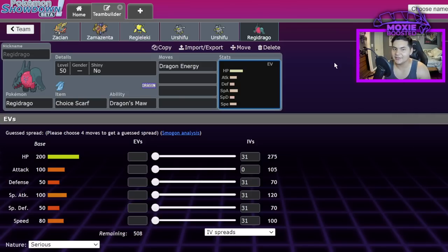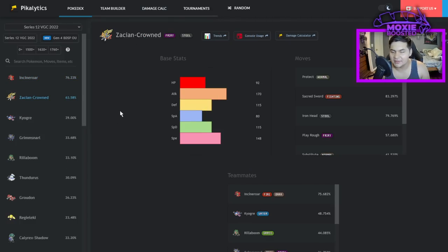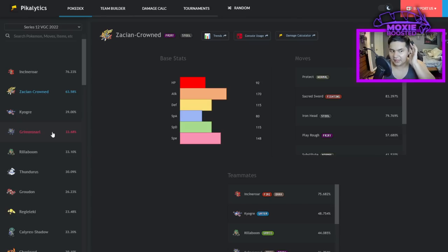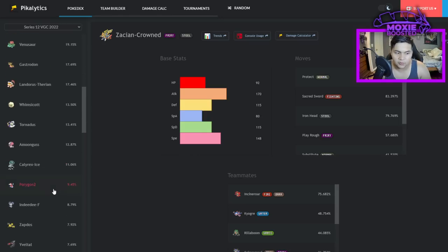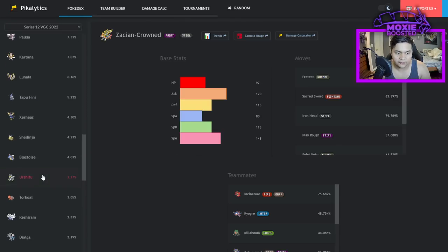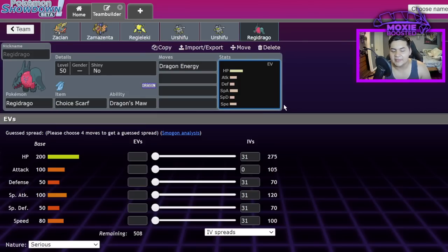I didn't have a full script for this video — just basic ideas — so maybe I was a little rambly at points, but I hope you get what I'm going for. Zacian is at 63% usage because of how useful it is. Regieleki is at high usage because of insane speed control and being a solid Dynamax Pokémon. In Restricted formats we don't see as much Urshifu, but it still exists. That's my spiel for today.